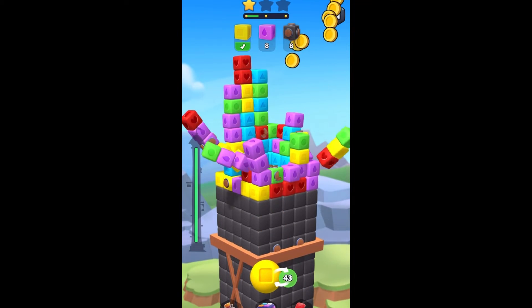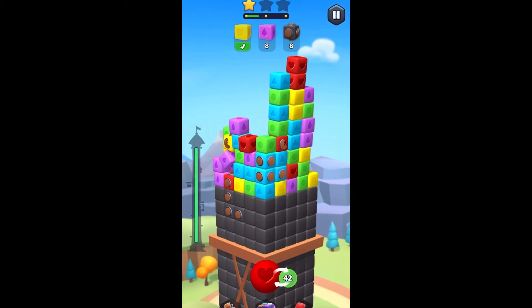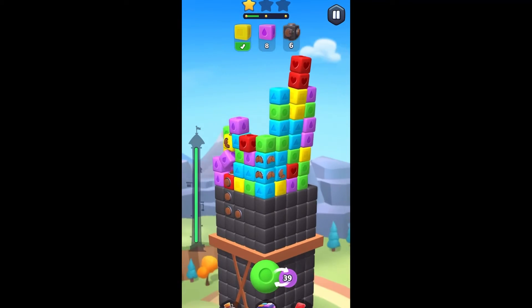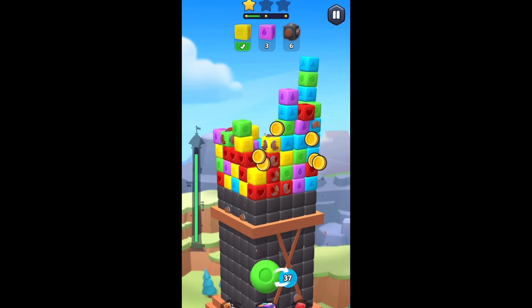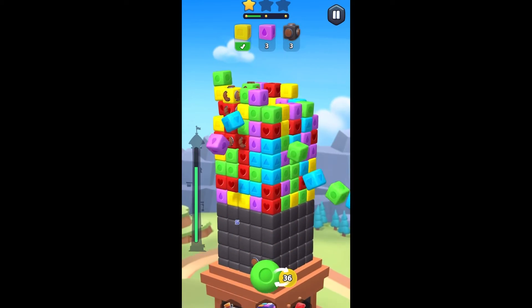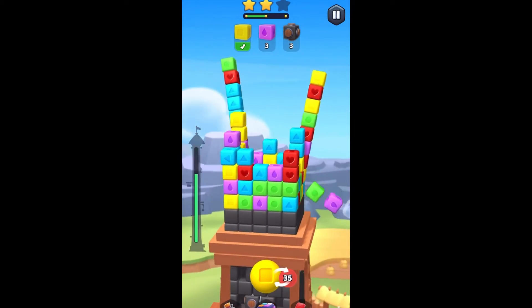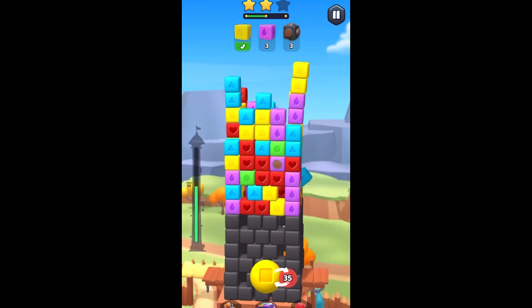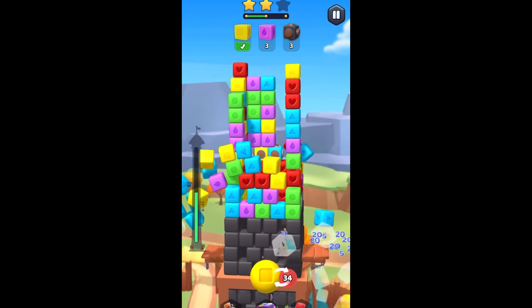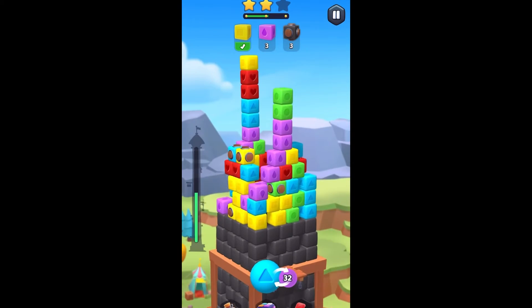Instead of an additive tower battle game like the last one, or your typical tower defense, this one is tower destruction. As you might have noticed, each of those little shield blocks takes two hits to destroy or get rid of the shield. Because a lot of my tower blocks fell off, I didn't ultimately clear enough to pass the level.